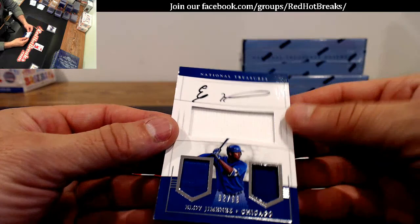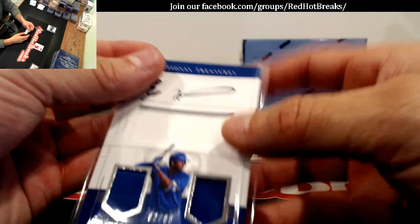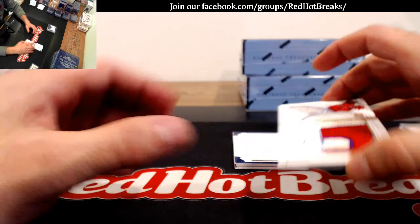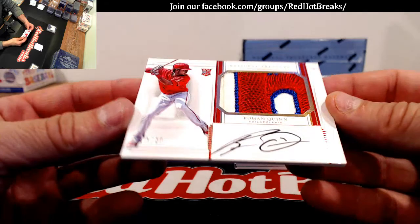Here's a nice one — Eloy Jimenez, 92 of 99 for the Cubs. James. This guy's hot right now. Look at this patch — Roman Quinn, 19 of 25 for the Phillies. Jeez, that's a good patch. Jesse. That is a sick patch right there.